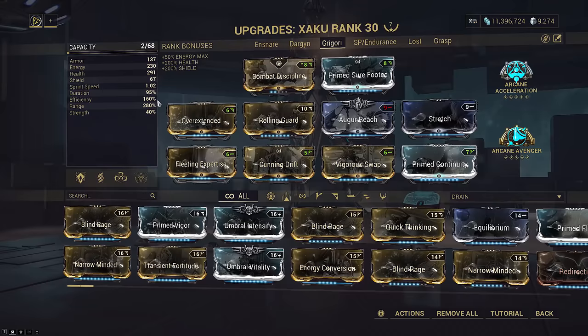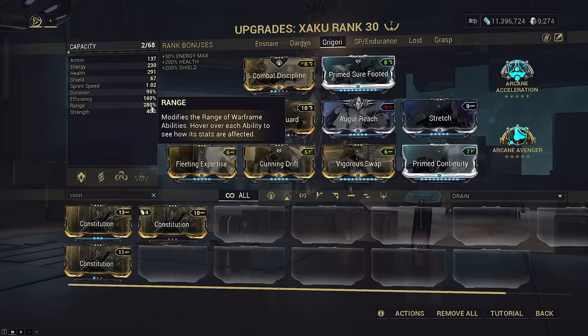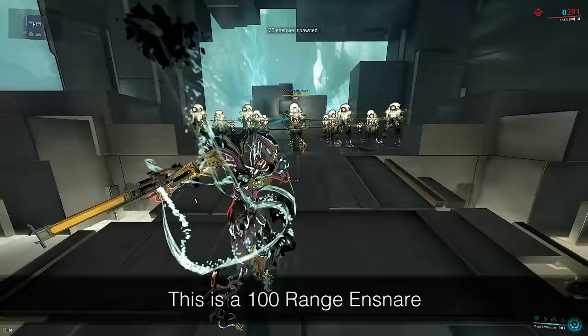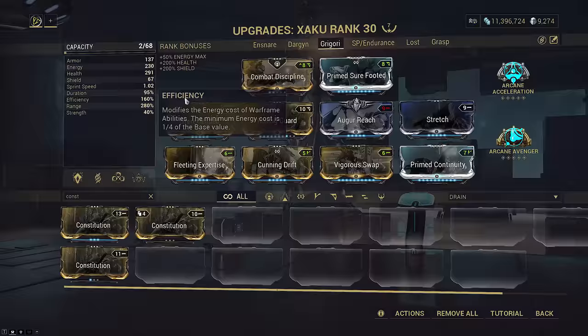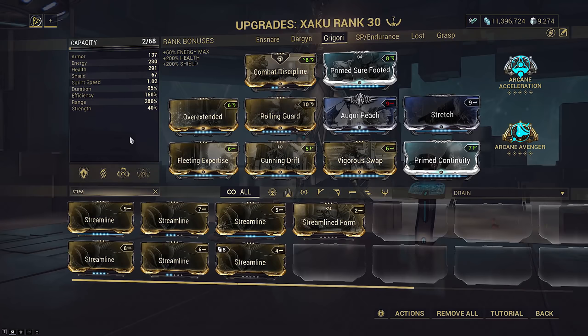One thing I'm on the fence about is this Cunning Drift mod. It only increases range to 280 from 265, so you may want to consider running Constitution instead to bump duration up to 123%. This would increase Zata's duration to 43 seconds instead of 33, though 33 seconds is decent enough and it's recastable whenever you want. But this 280 range means Ensnare has a 28-meter pull radius — enough to pull an entire tile on smaller ones and half a tile on the largest. Efficiency is at 160% so we don't have to worry about energy; this build doesn't even use Arcane Energize.